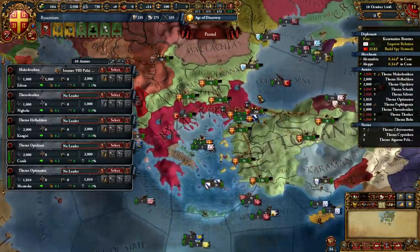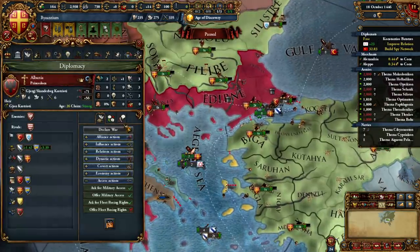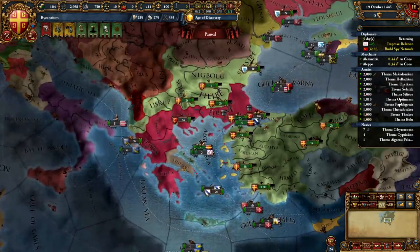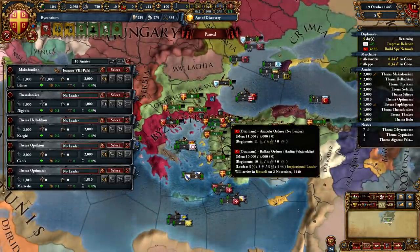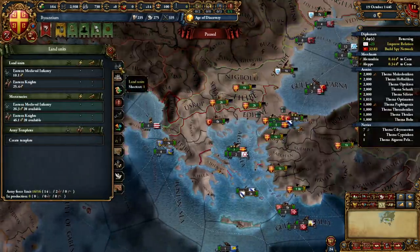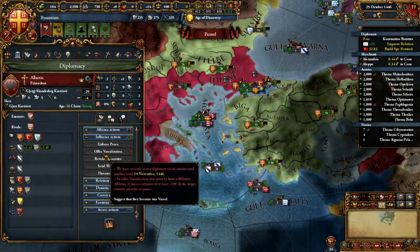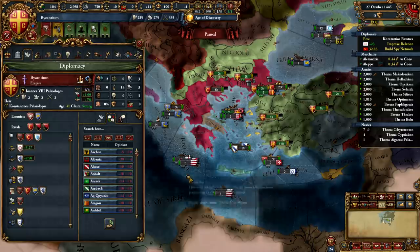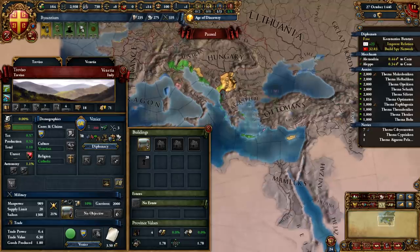If you're struggling with one particular aspect — for example the 5k being on the Greek side — you do have the ability to just restart. Most Byzantium videos are predicated on restarting until a specific condition occurs, like the Ottomans attacking Albania, but we try to keep it at a higher level here. This strategy genuinely works, is genuinely rewarding, and is better than the vast majority of strategies because of how quick and decisive it is.